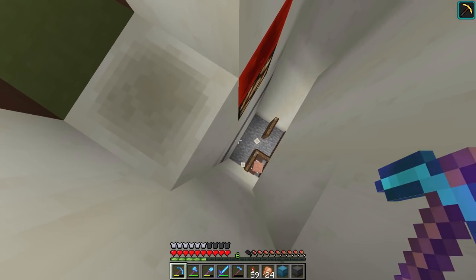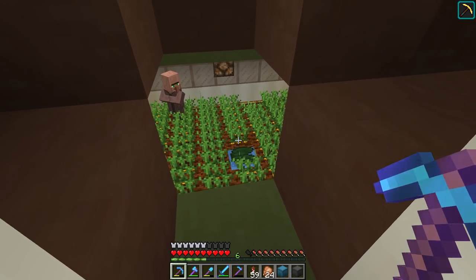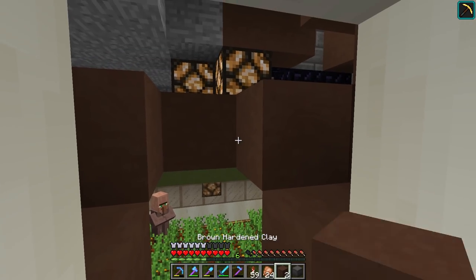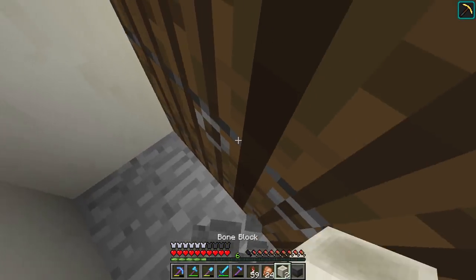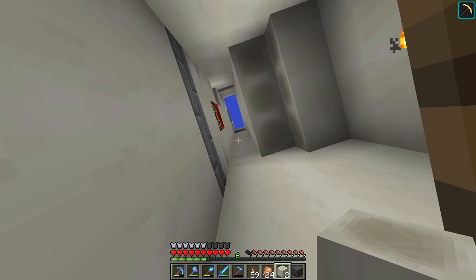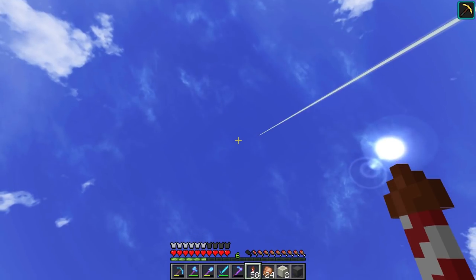We've got ourselves a villager detector over here, and this one is seven blocks down from where that one is. That's just a trick to get these things to think it's a village and make them try to populate a village — some technical stuff which I don't quite understand completely, but it's more important that it works for us.